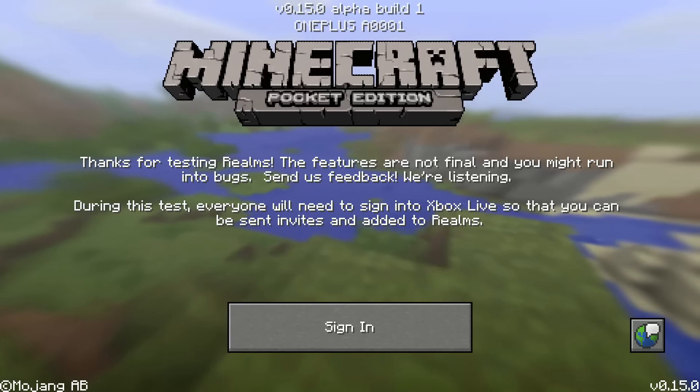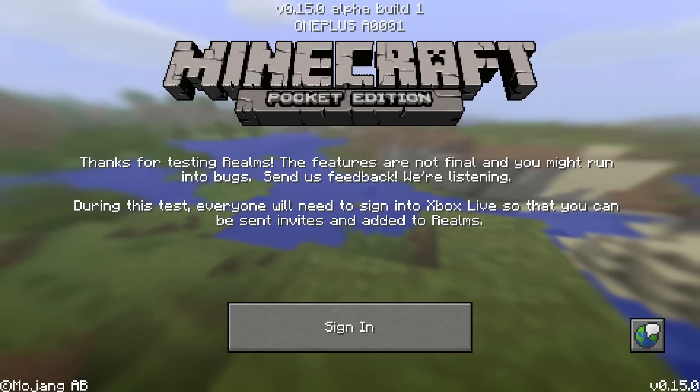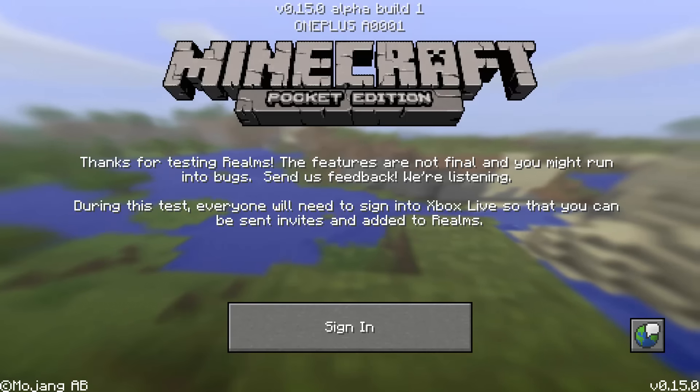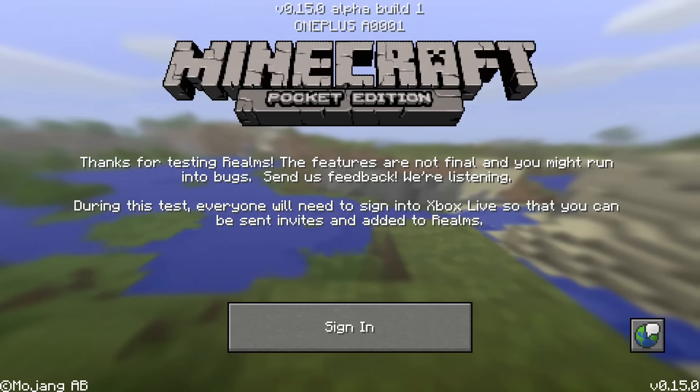To make realms you just have to open Minecraft Pocket Edition and you will be greeted with this screen. Make sure you do have 0.15.0 installed — if you don't, the link will be down below in the description.